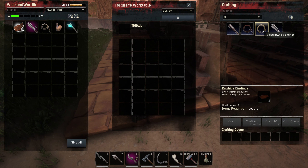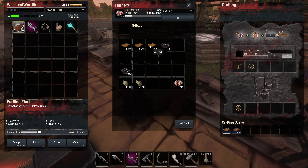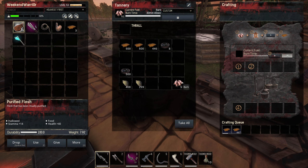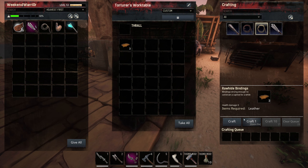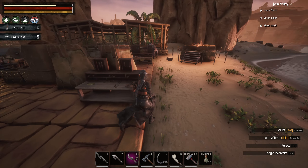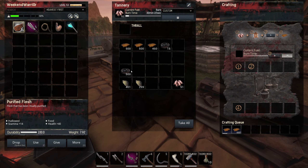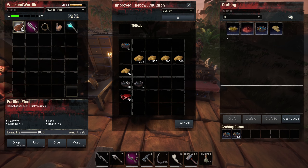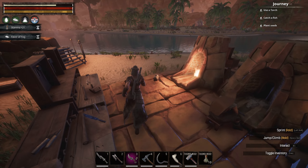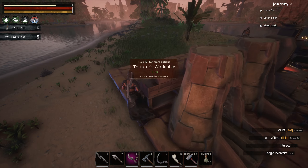Rawhide bindings - just three leather. I'm saving up this hide. I'm just needing to get a regular basic armorer. And then we can do the stitch recipe - that will make thick hide for us. So we can drop our fiber bindings, get rid of those. Got some more tar here so we can craft up 500 more steel fire. Cool, that looks good to me. We also got that tier 4 smelter done, so that's pretty cool.